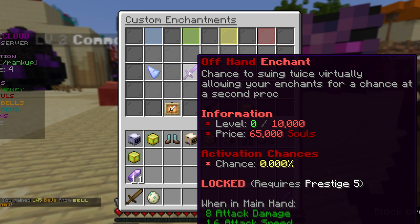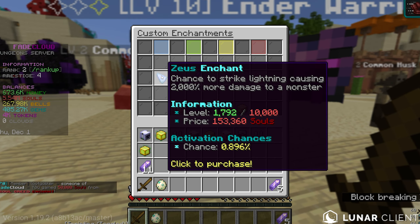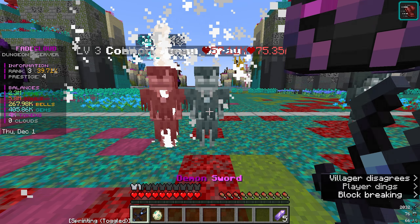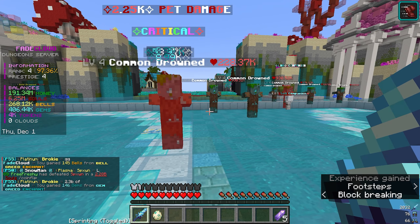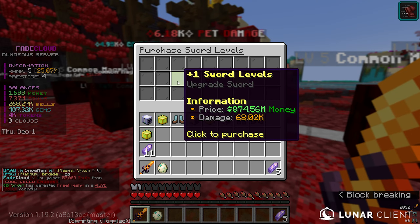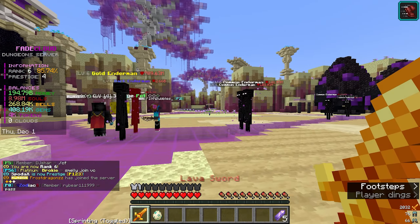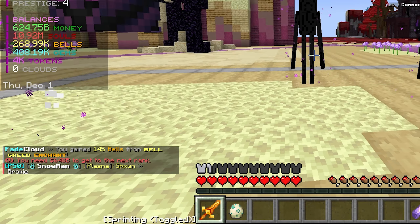The offhand enchantment gives a chance to swing twice virtually in the background — you're not actually swinging twice, but your enchants have a chance to proc a second time. That means it could double all enchantment percentages, so Zeus at 0.9% chance would technically become 1.8%. It's still going to be a grind though — last season I had so many souls and it was easy, but now it's harder. Upgrading the sword a couple more times, ranking up, almost at 600 billion needed to prestige.